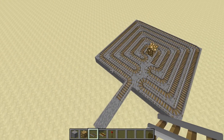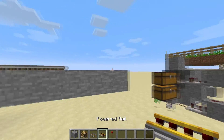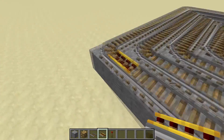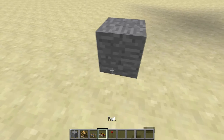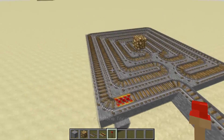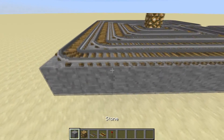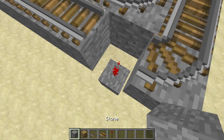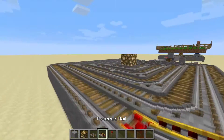Once you're done, you should have something looking about like this. The minecart will fill up with wheat, so you need to put down some powered minecarts to make it go fast enough on its own. Go around and in random places where you think you need powered rails — break the blocks, place a redstone underneath, and make sure it's powered.